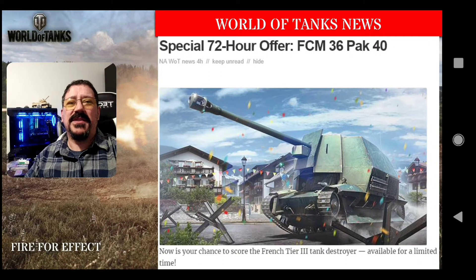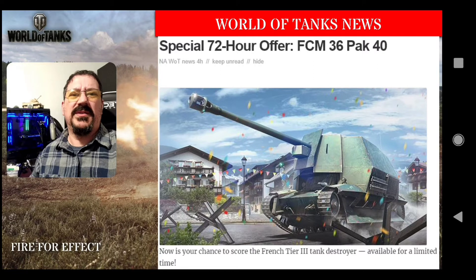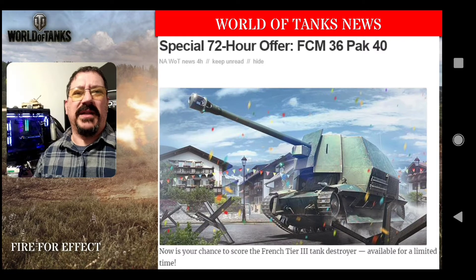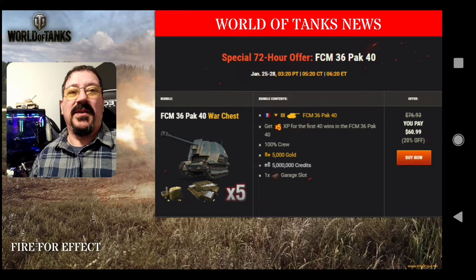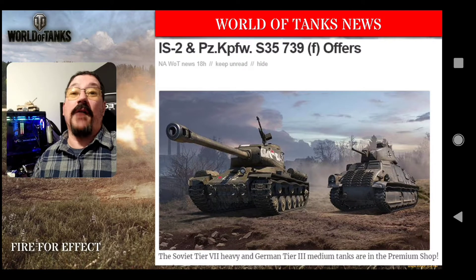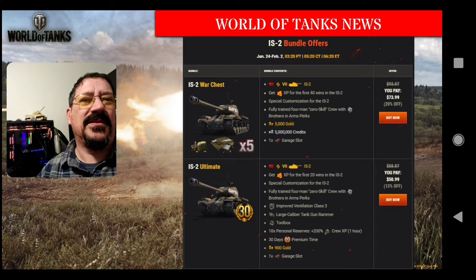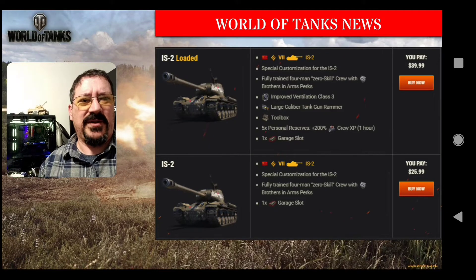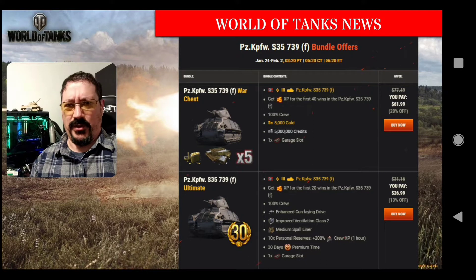Also on Wargaming NA, there's a special offer on the FCM 36 Pak 40. If you're interested in this little tier 3 tank destroyer — it is slow, but it's got a great gun and incredible view range for a tier 3. It's available for a limited time; you can get a war pack chest with it or just buy a couple different packages. They're also selling the IS-2 and the Pz. Kpfw. S35 739(f). Packages start at around $73-74 for the ultimate war chest, down to $25.99 for the IS-2 tank by itself.